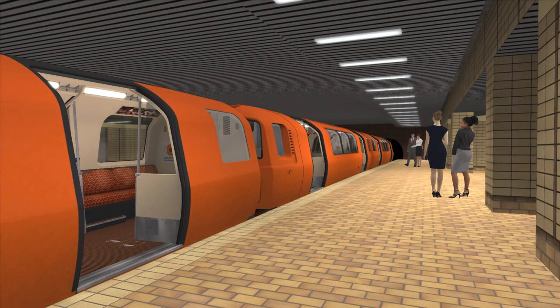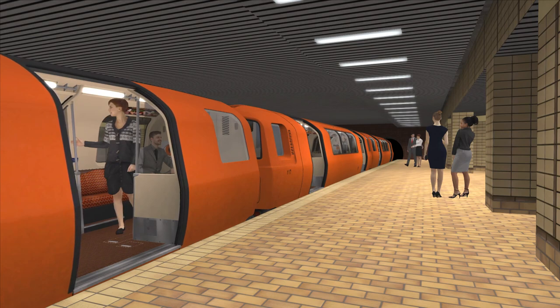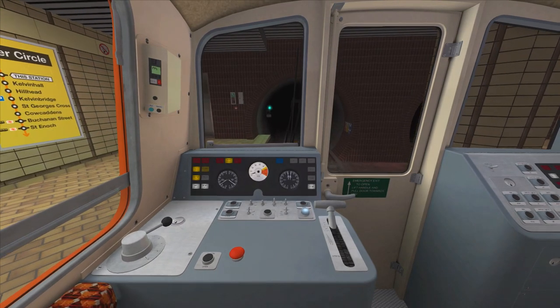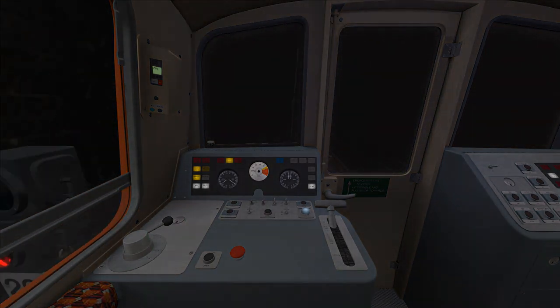As for the passengers themselves, they don't work in the usual way that we've seen on most TS routes. Instead, you'll see random static figures placed on the platform that will teleport in or out of the train at random. There's a unique automatic train operations system recreated in this add-on, with instructions on how to set it up found in one of the included scenarios. You've also got the option of driving the trains manually, but this is very difficult as you have to be very precise with timing the control inputs so your train doesn't overshoot the platform.